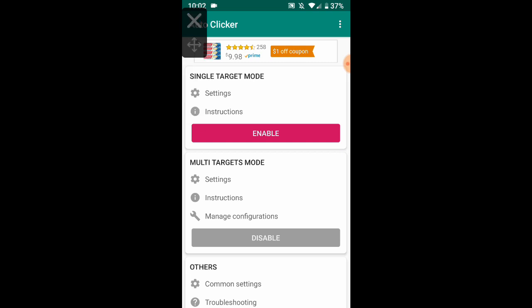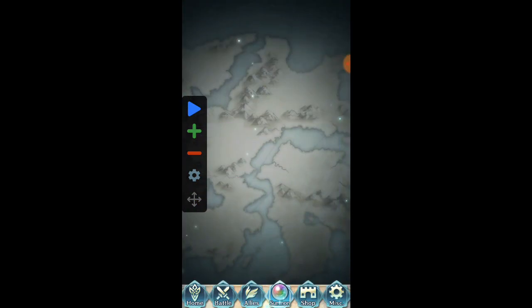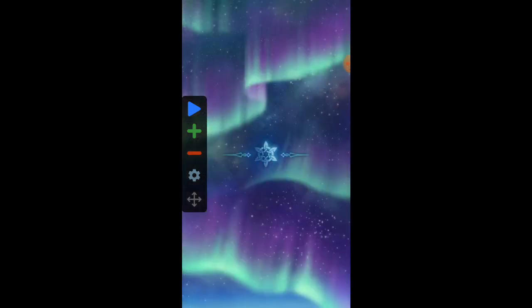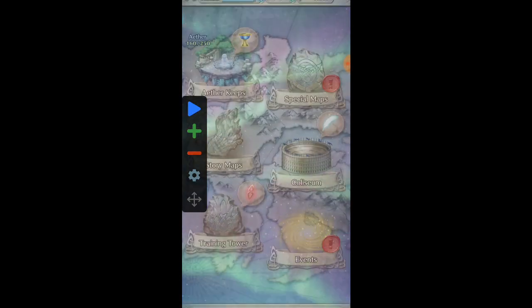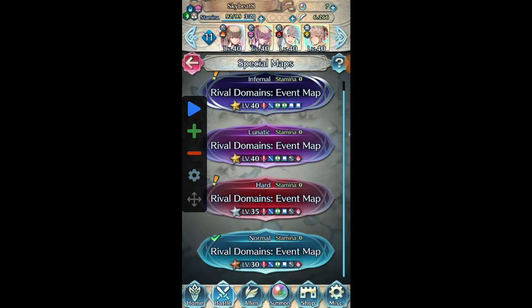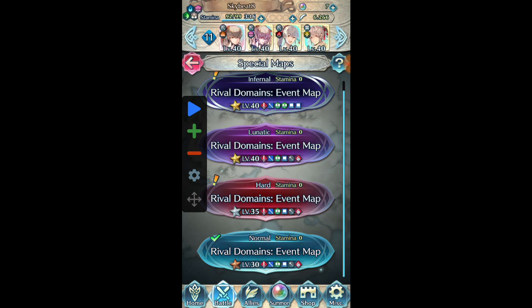Now before we continue, I'll note that the settings for the clicker are really fast normally — I'll show you right now. I'm going to go to Rival Domains and we're just going to set it up.